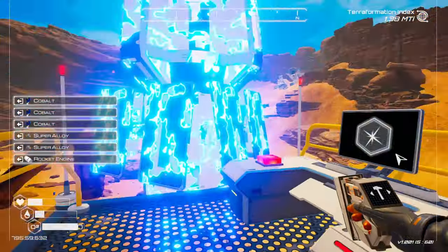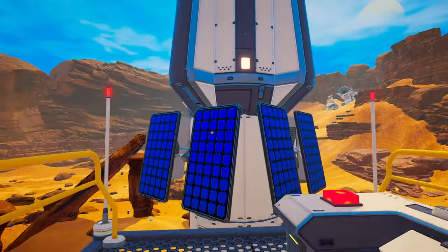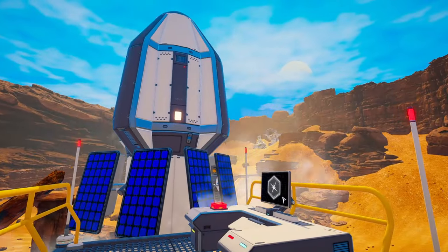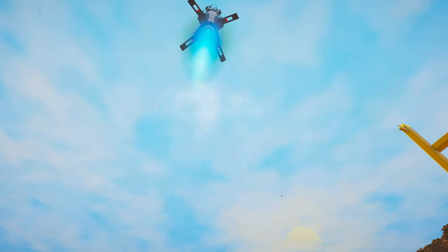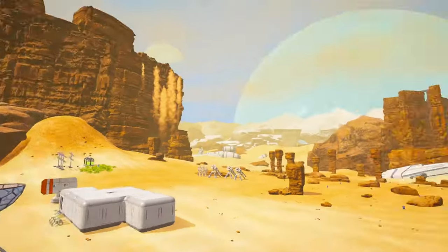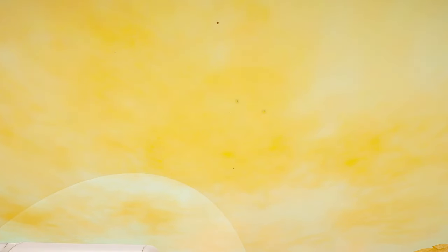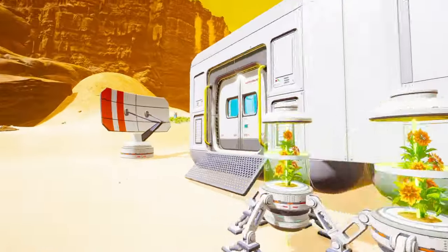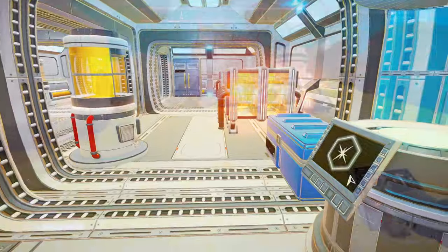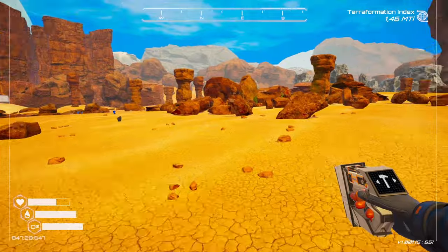I just need one more cobalt and we can launch our first rocket. There it is on the launch pad in all its glory. All we have to do is push the button — and we have liftoff! That is going to trigger a storm, and that storm will bring lots of asteroids carrying uranium, heading straight for the launch pad. We'll hide from this and be back when it's done.